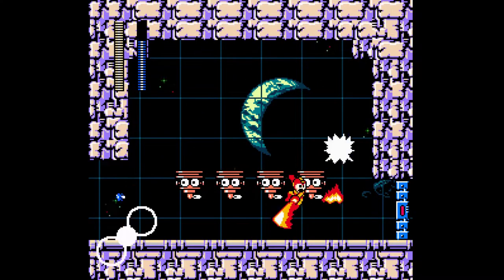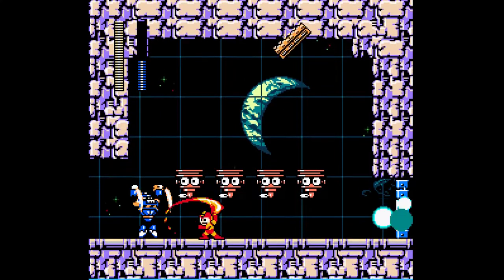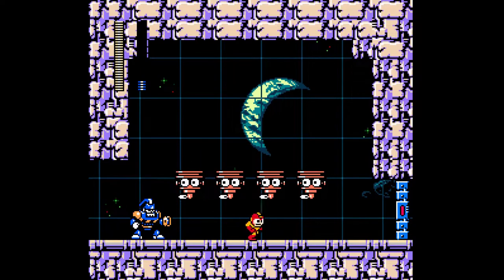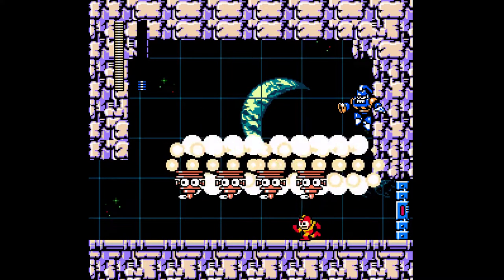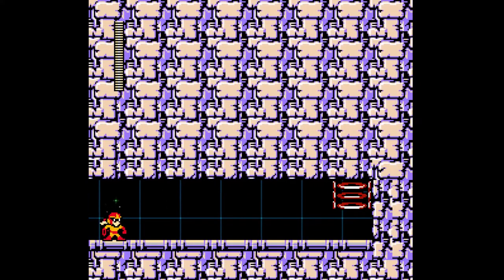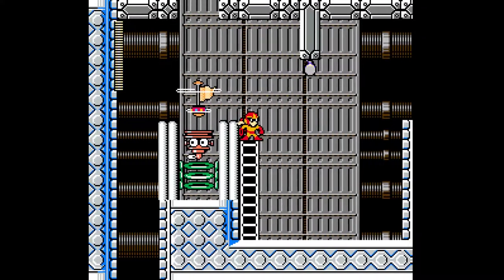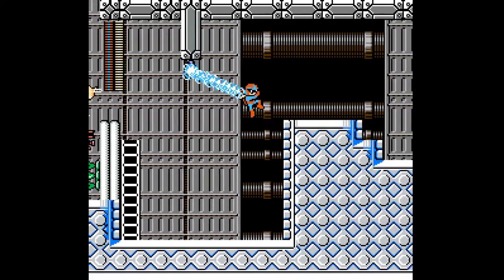Let's just cut this guy up. The lifts really help you in this room — that's really nice. And I must not forget, we have the Proton Shield too. I can also use that against bosses.